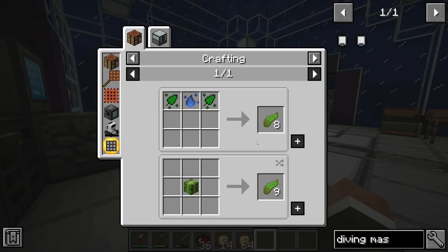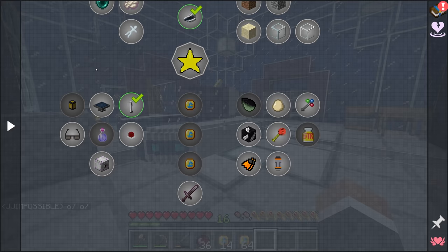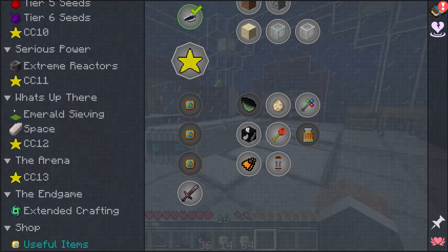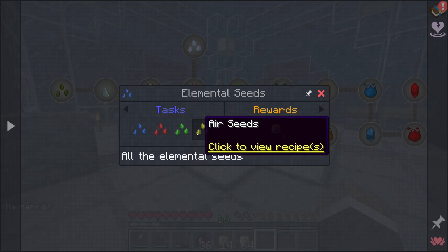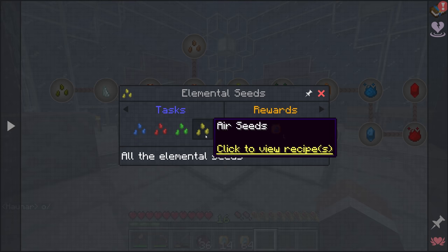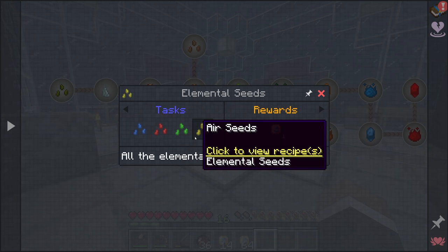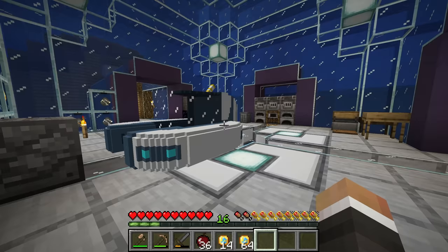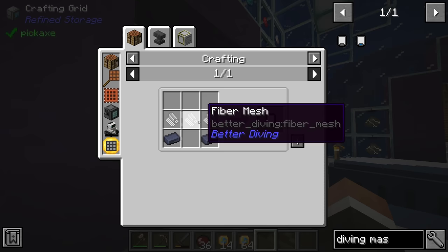Fiber mesh is made from kelp, which we don't currently have. We can get it with water essence and nature essence, which are makeable using Mystical Agriculture. There's actually a whole quest line further up dedicated to mystical seeds, with quests for water, earth, fire, and air essence. We'll try without the diving mask first — if it's not good we can come back and look at making that as well.